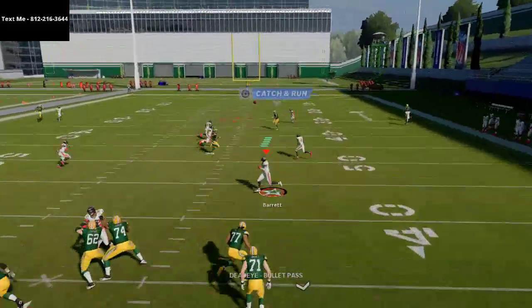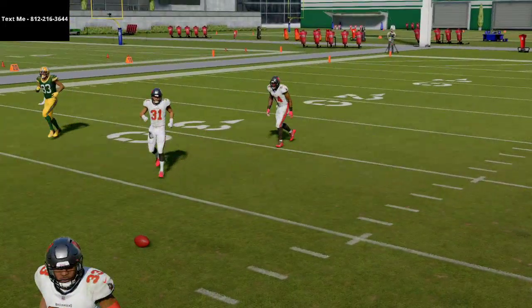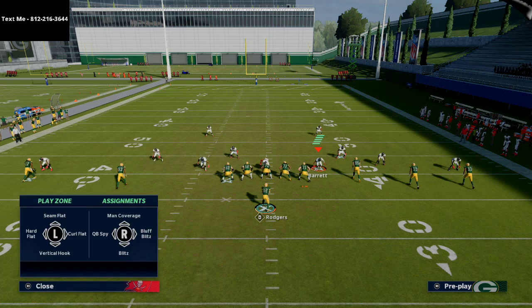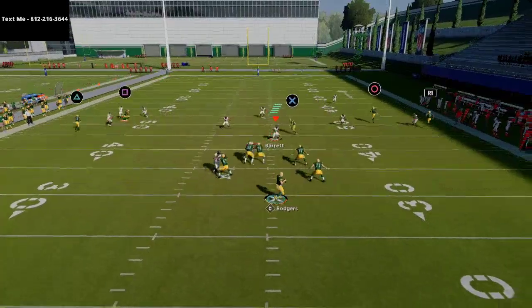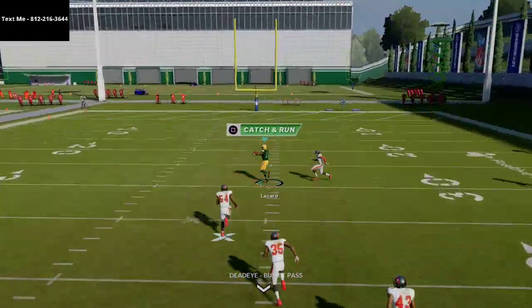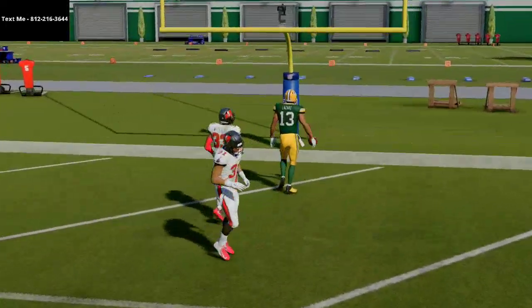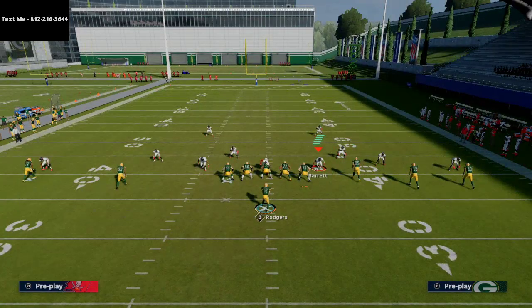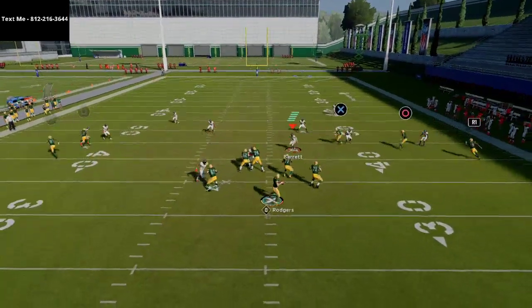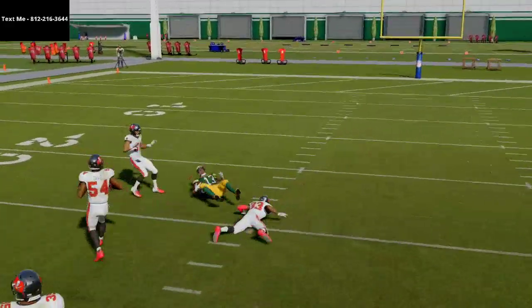If you want my weekly high-level Madden tips, just shoot me a text at 812-216-3644. Now, you can hit the wheel route right up the seam. The next thing you can do is hard left pass lead and hit that post route. If they cover over the middle you can hit the wheel route; if they cover the wheel route you can hit the post. Even if they shade coverage over top, this cover six stands no chance — you hit right over the middle on the post route with that inside leverage.